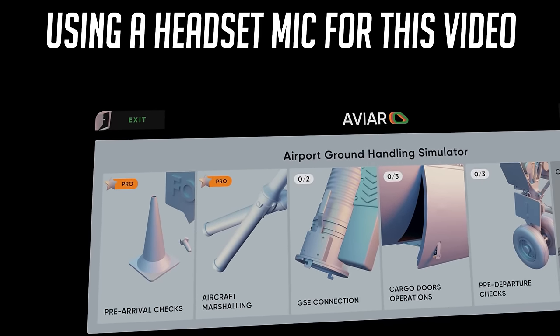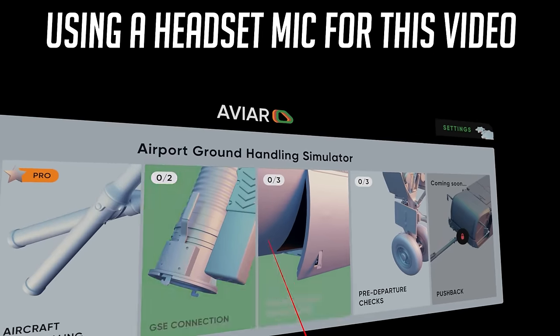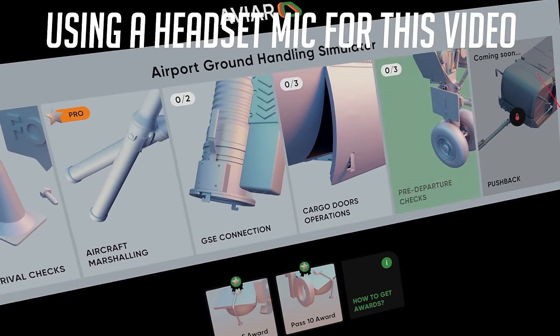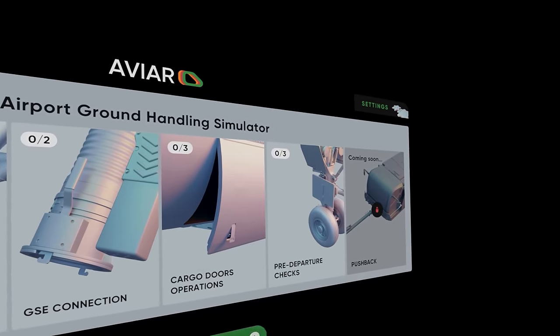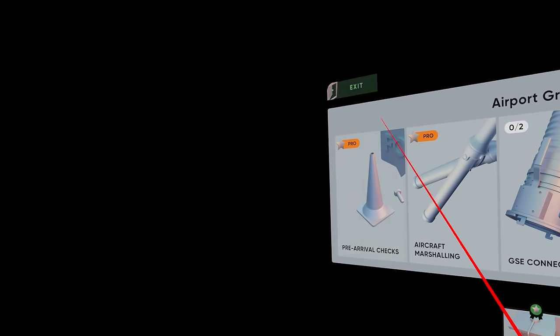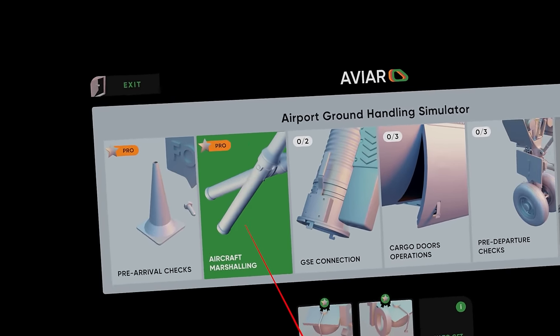Hello everybody and welcome to Airport Ground Handling Simulator here in VR. I was very excited to see this game come out on Steam because I used to work on the ramp — I'm an ex-ramper, did it for many many years. We have pre-arrival checks, aircraft marshalling — let's just jump into aircraft marshalling, that's what everybody wants to see anyway.